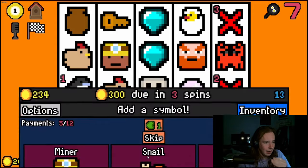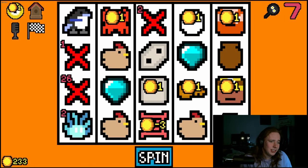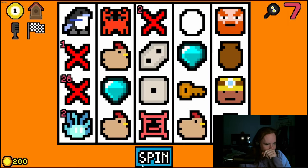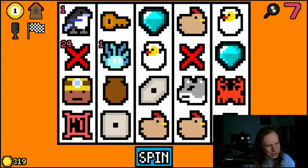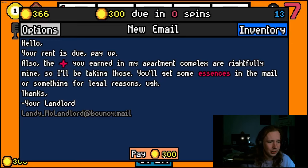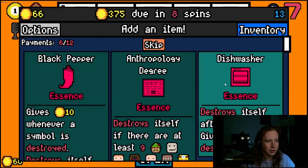Now if I can just get these eggs to proc into omelets I'd be in a much better place. There's still a chance I don't get this rent, but I'm feeling pretty good. I'm getting so many chickens but no eggs — I need eggs. Should have taken that brown zero. I got a golden egg — that's pretty good. I'll take golden eggs.